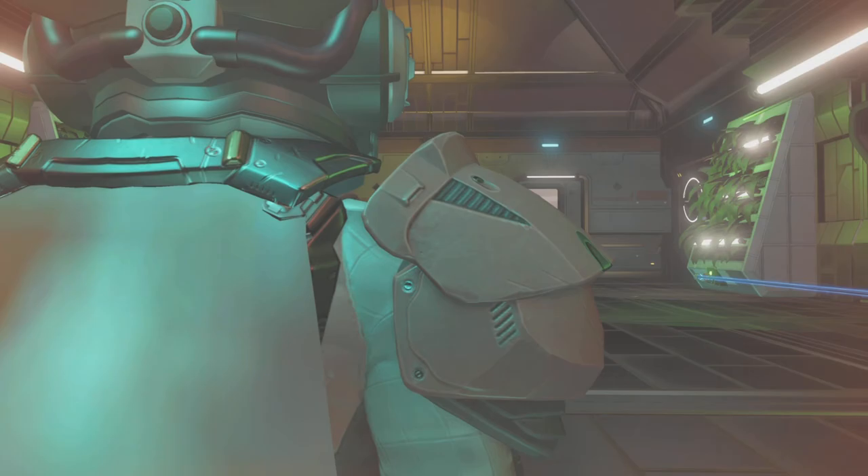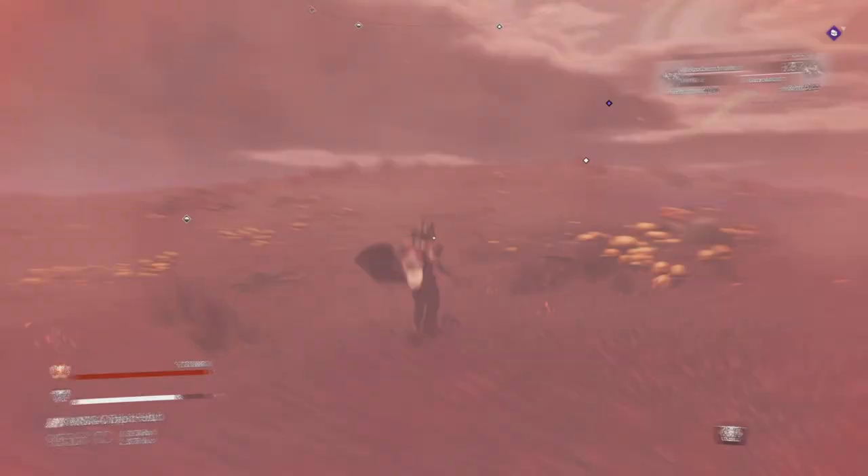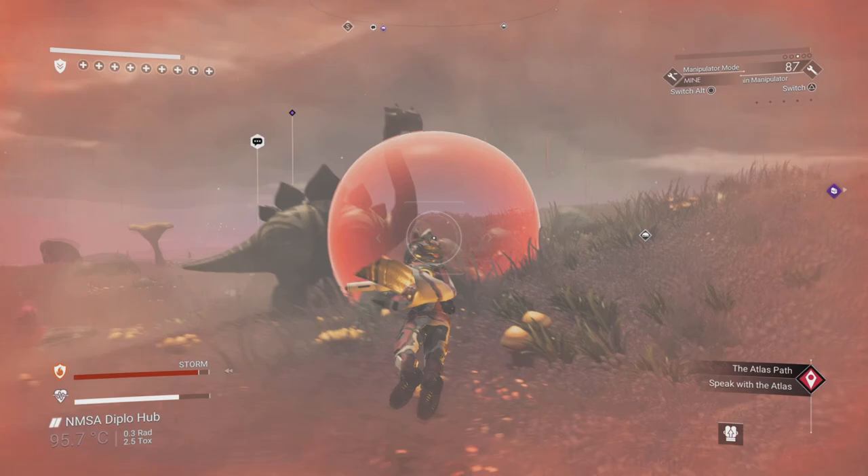Oh no, I'm stuck halfway in — I'm in the workings of my base, get me out of here! Right, okay. Have I got some creature pellets to feed these diplos? I do — let's make a few more. Hello there, diplo! I love the spikes on his back — he's like a stegosaur crossed with a diplo, a wonderful majestic beast.